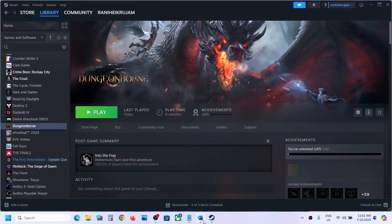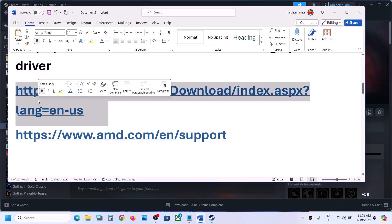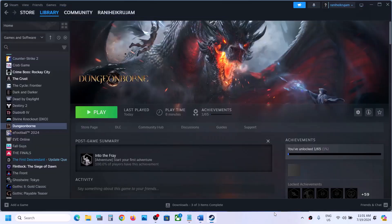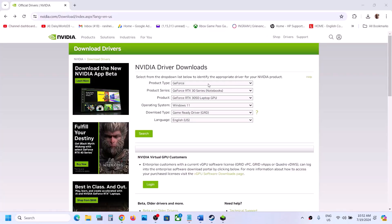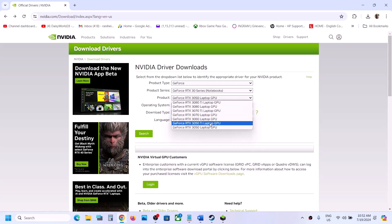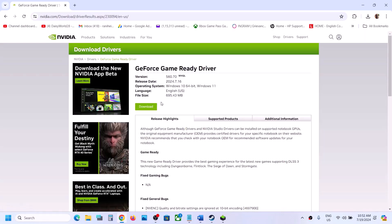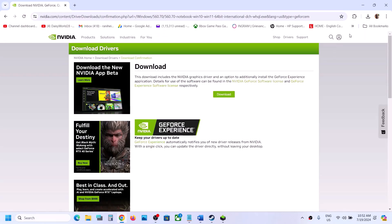The next step is to perform a clean installation of your graphics driver. If you have an NVIDIA card, go to the NVIDIA website; if you have an AMD card, go to the AMD website. On the NVIDIA website, select your product type, series, and specific graphics card, select the right operating system (Windows 10 or 11), choose Game Ready Driver, and click Search, then Download.